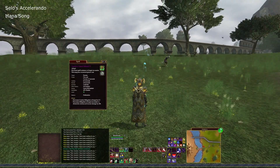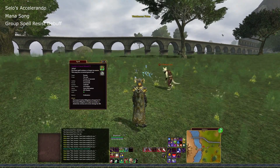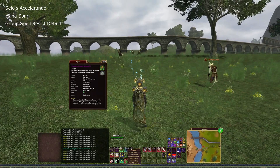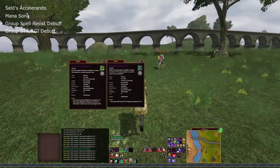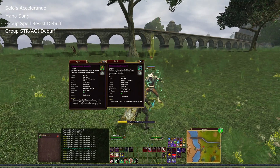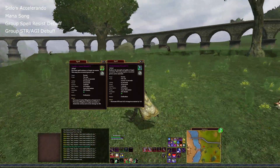There's a group spell debuff — a spell resistance debuff — that also decreases combat mitigation. Both Bards get this and it's an encounter-based spell, so you can use it on groups. There is also a strength and agility debuff. Something interesting about Bard debuffs is they have a recurrent power cost, so they'll slowly drain your power while active. That's something to keep in mind.